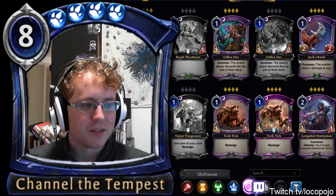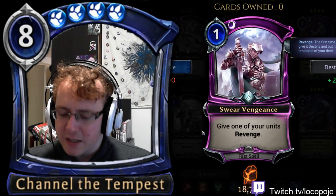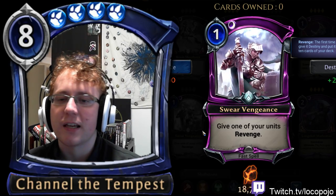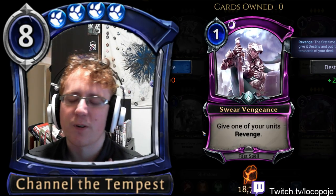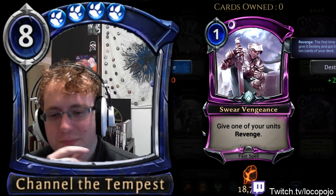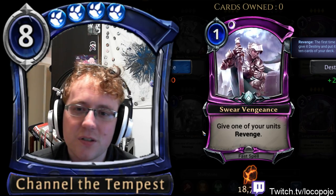This card is very simple to use in draft and makes your units bigger in a way that's very hard for opponents to deal with. Swear Vengeance: give one of your units Revenge. Giving a unit Revenge is not the same as Dark Return's ability to get that unit back from the void, but if you're giving it Revenge you can interact with it in special ways. For example, if it has Echo or a Fate effect, Swear Vengeance is a lot better.